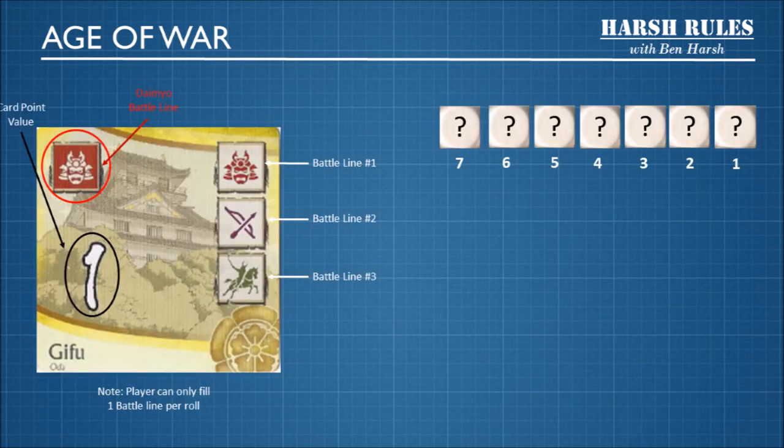Larger clans with multiple castles have an additional symbol — a filled-in daimyo symbol — representing a special daimyo battle line. If another player owns a castle and you try to invade it, you also need to fill this line to seize the castle from them. This is where it gets nasty: players can either try to take unclaimed castles or steal castles away from each other. However, once every castle has been claimed by a player, the game ends.